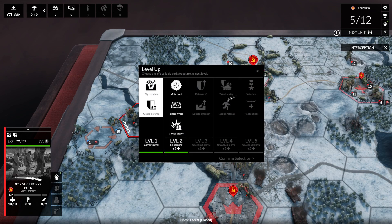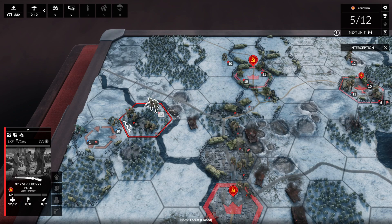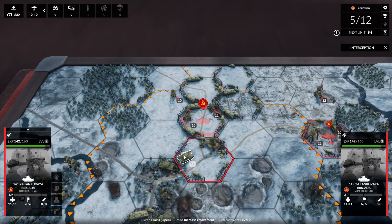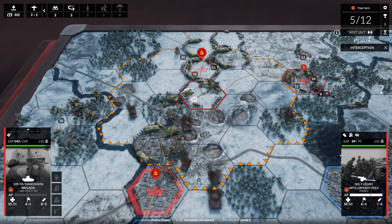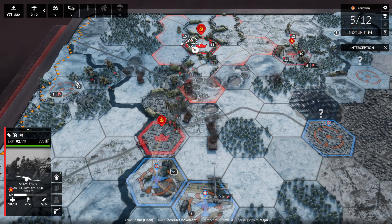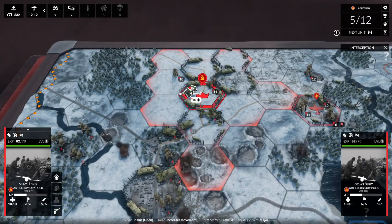We're gonna cross the river — maybe we can knock out some of this enemy artillery next turn that's doing us some pain. Can't do anything with it now because when you move across the river you lose your action points. We could hit them with artillery, but let's finish off the infantry — and we did, we destroyed that other infantry unit.